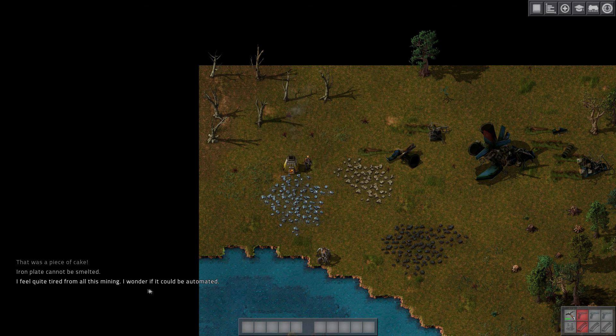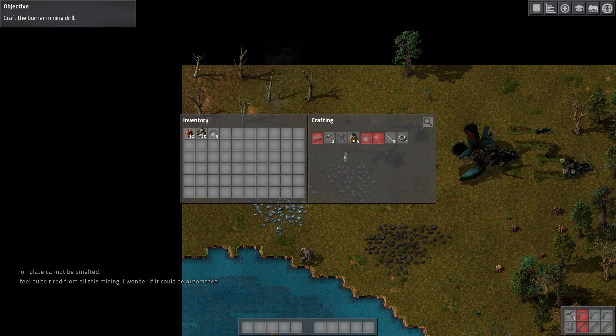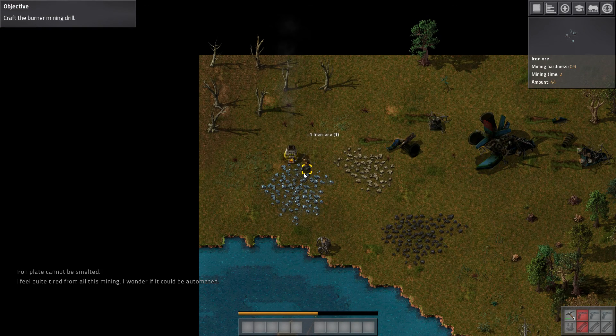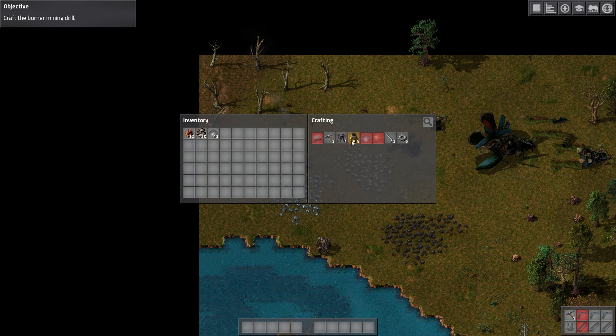I'm quite tired from this one, I wonder if it can be automated. Craft the burner drill — what do I need? I need a bit more iron so let's get some more iron and then we can get the burner drill. The whole time that's smelting — perfect. Drop that in there, grab that. Oh, I got 13 now — that's plenty.